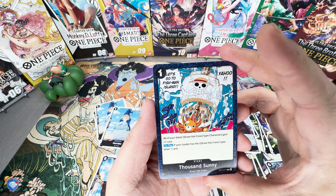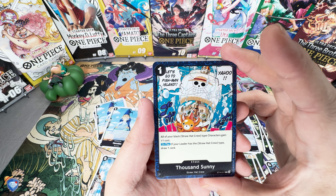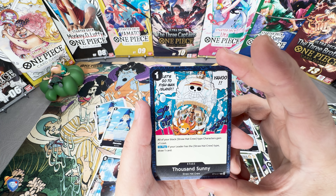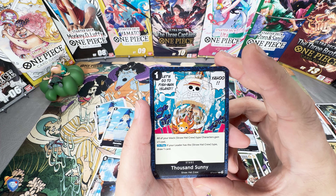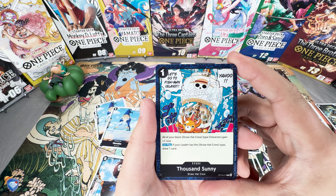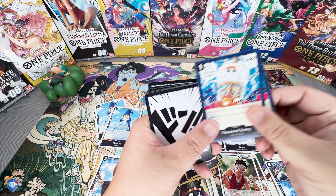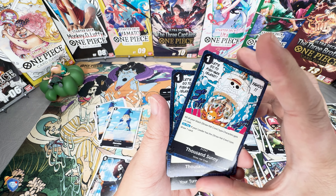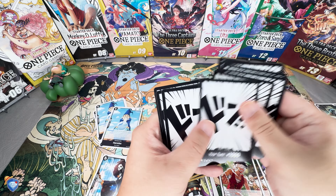Last up seems to be the Thousand Sunny stage card — all of your black Straw Hat crew type characters gain plus one cost. If your leader has the Straw Hat crew type, draw one card. This might actually be useful in future mono black Luffy leader builds, since it specifies black Straw Hat crew. It obviously synergizes with this starter deck since it was designed to go with it. You do get two of those, so if you're looking for a full power or budget deck you'll definitely need at least three or four, so it's good to pick up while available.